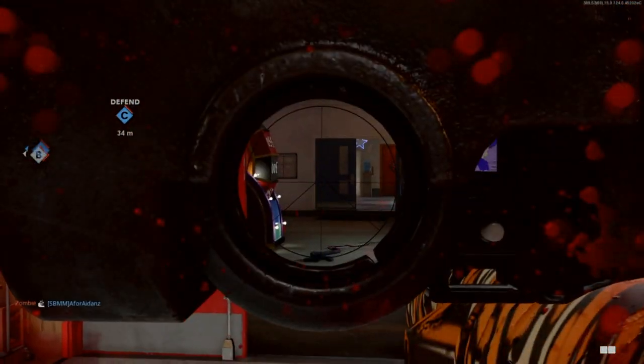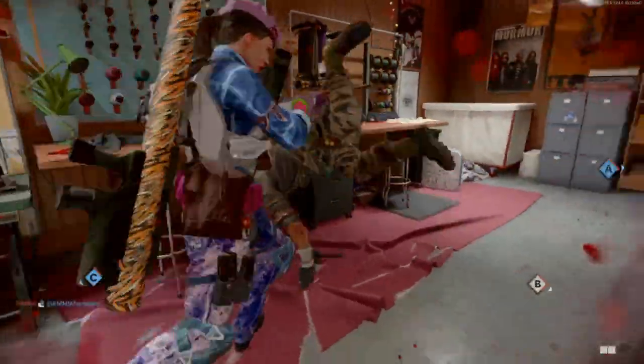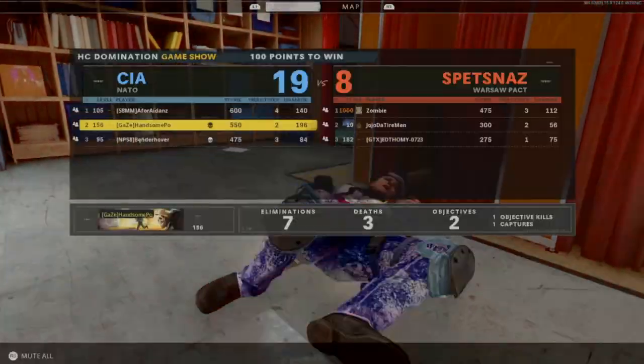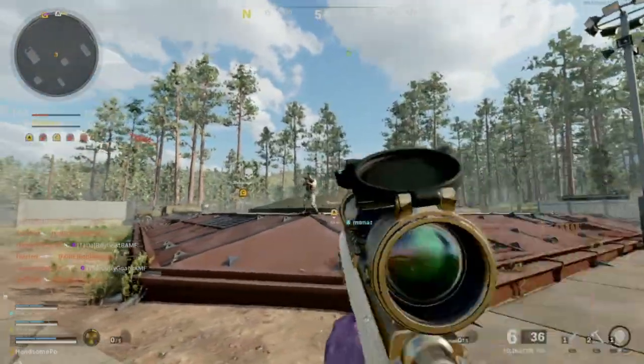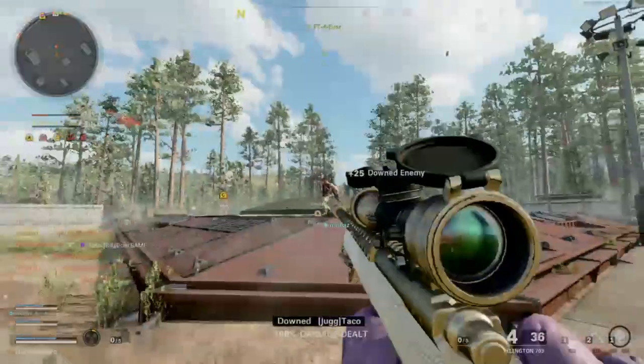Now that ends the section on kills with the Sigma. I'm going to go on to how to get scorestreaks, and that's pretty self-explanatory. The Sigma, because it is a lock-on launcher, so you can either just shoot down a bunch of UAVs.